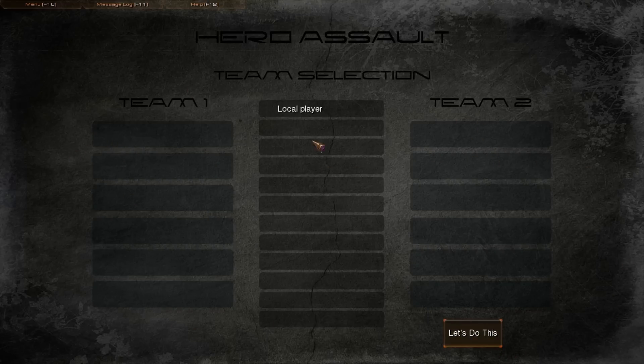So every player gets put in here. You pick what side you want using the left and right keys, then you hit the 'Let's Do This' button and it puts a ready sign next to you and locks you into your position — like right now I'm hitting the right key and nothing's happening.